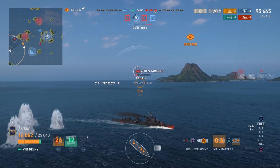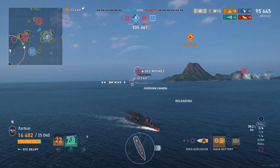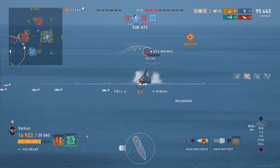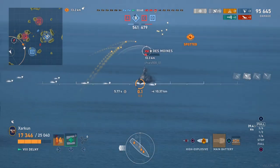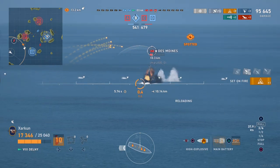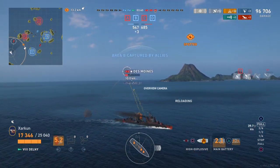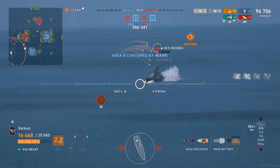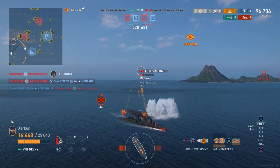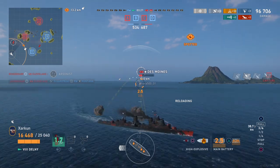These destroyers can go toe-to-toe with a Des Moines in a one-versus-one duel and have absolutely no problem killing it. You can see that Des Moines actually gave up on shooting at us for a bit and showed us his broadside before realizing we were taking away a lot of his HP. Now he's trying to shoot back at us, and as you can see, thanks to our maneuvering, dodging, and varying speed and course, he's having a very difficult time hitting us in return. We're not having a difficult time at all hitting him.